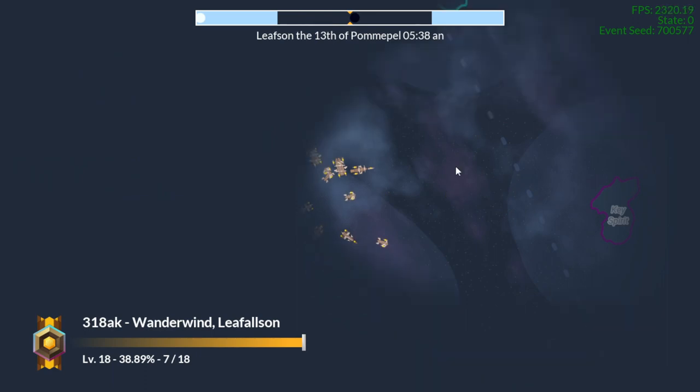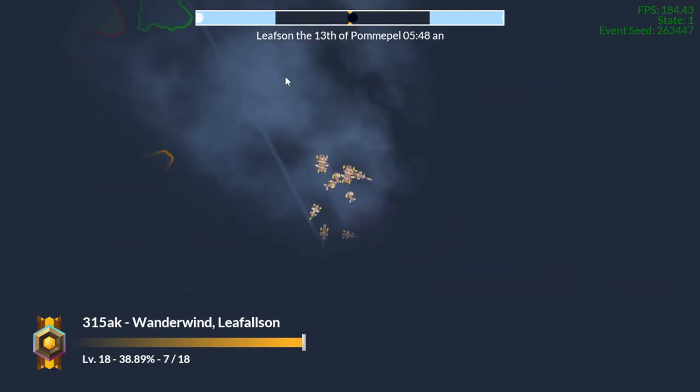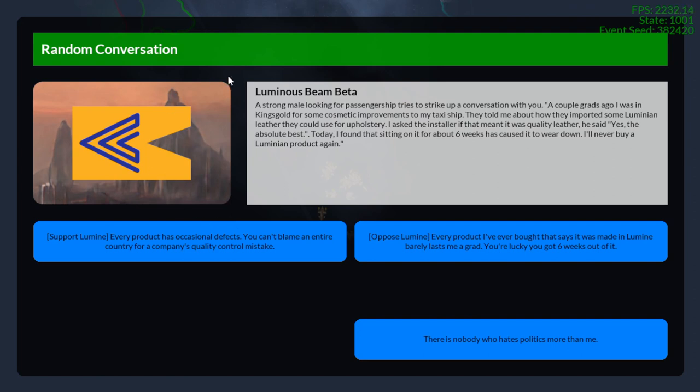Here we have an event. These random events now have faction-supported dialogue. I added 70 of these events — there are so many of them. I wrote a quarter of a novel over the last couple of weeks for content for this game. There's now a lot of text content and world-building dialogue. A random conversation has begun.